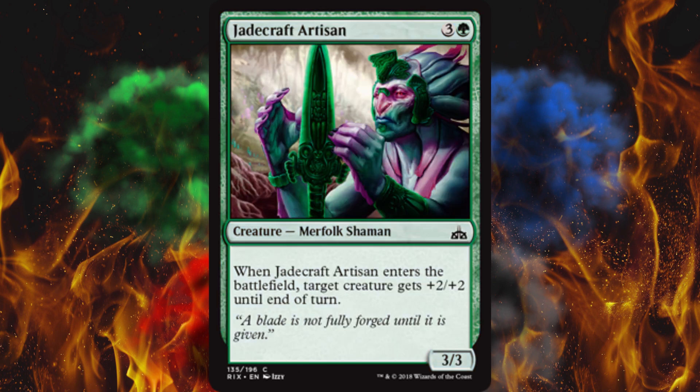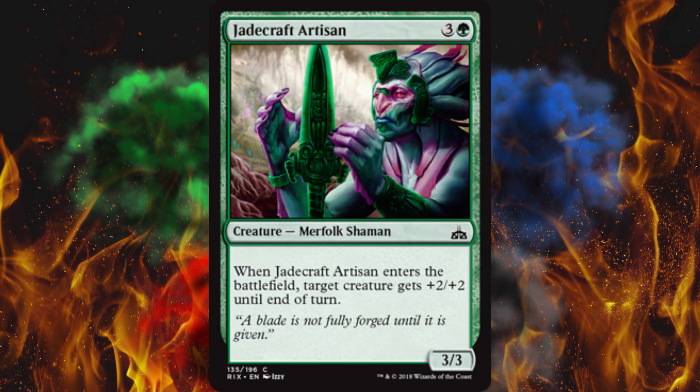Next up, Jade Bearer Artisan — I don't know why we're in Asia, but we are. I don't think the Aztecs or Mayans did anything with jade. So when it enters the battlefield, target creature gets +2/+2 until end of turn, and it's a 3/3 or 4-drop. That's actually not bad. The merfolk might have trouble swinging, so this works.